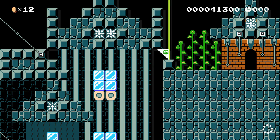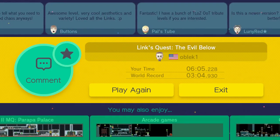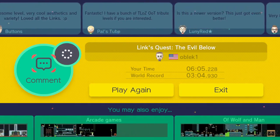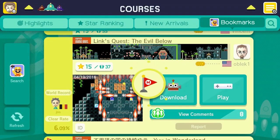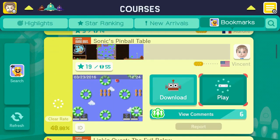The classic Zelda ending. That was another great level. Let's give that one a star as well. I had no clue these levels would be so good — I just picked them at random, literally went on the internet and just picked them at random, whatever sounded good. Two for two.